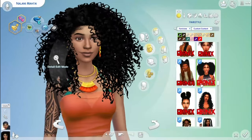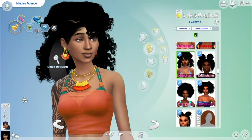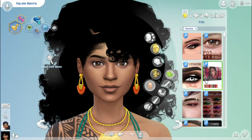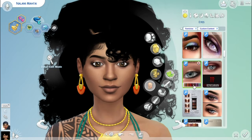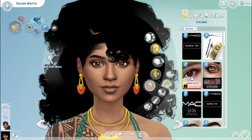She looks good with braids because any of the braids I put on her actually worked with her face somehow. But what I originally wanted was for her to have some sort of curly hair, and every time I put any type of curly hair on her it just didn't look right.